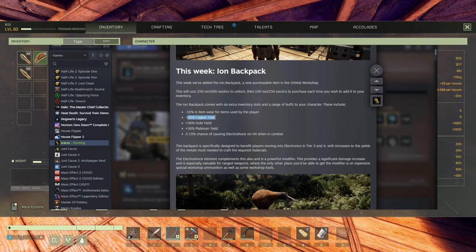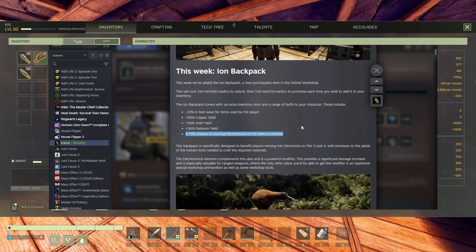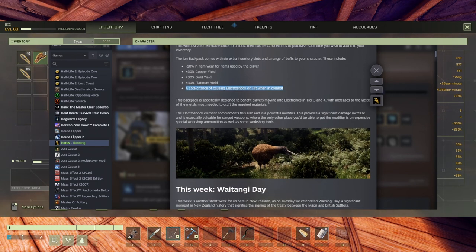30 percent — oh my god, that's amazing! So you get 30% for copper, 30% for gold, and for platinum — amazing. And there's a 50% chance to cause electroshock on hit when in combat with all weapons. 50% chance — yeah, this is gonna be really nice.